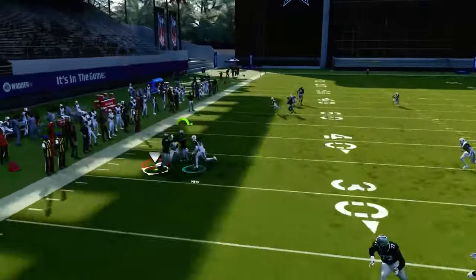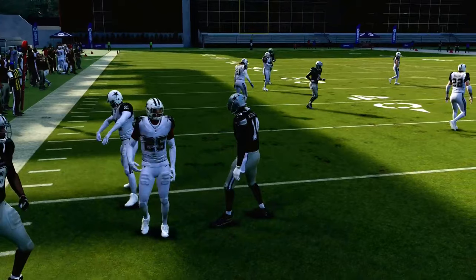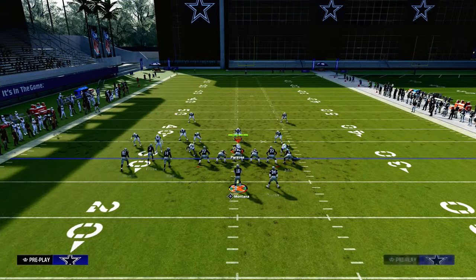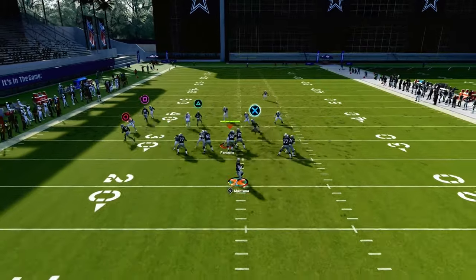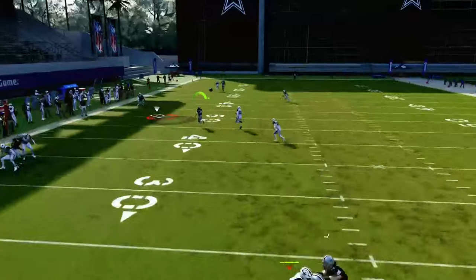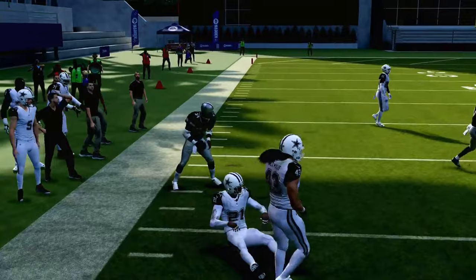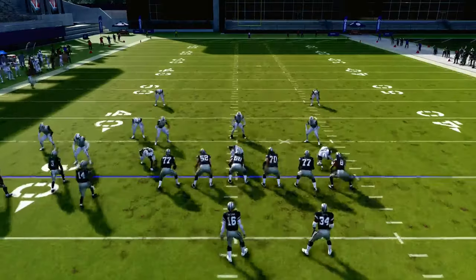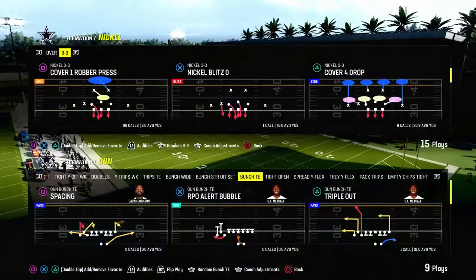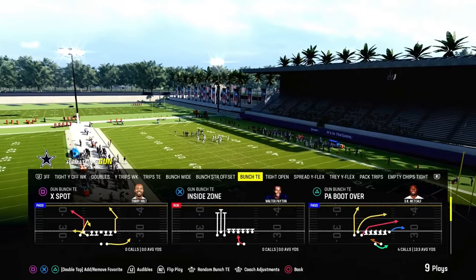Look at Gilmore just absolutely bagging over there on that side. Now, typically your corner route will also win, but you'll see here the running back angle route — if all things fail against man coverage, the running back is going to be wide open. For some reason I got Brandon Cooks in there. I'm going to go ahead and sub him out. Let me get a better receiver that has the actual route running you need to be effective against man coverage.